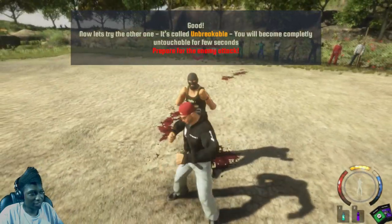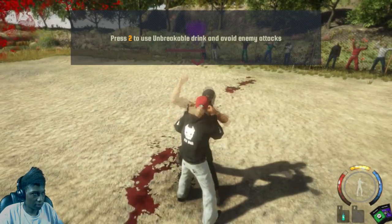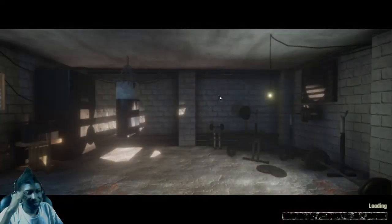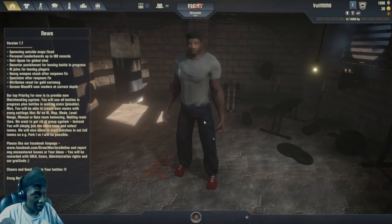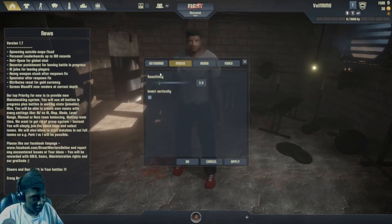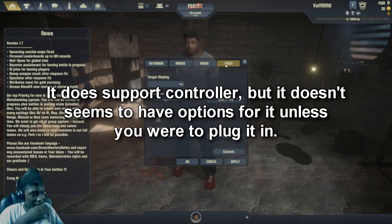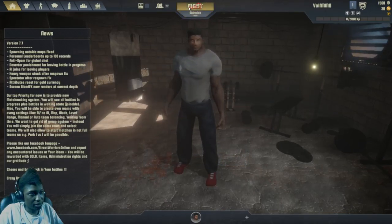Punch him in the face! So Unbreakable pretty much makes you unhittable — I don't know about that. It seems pretty all right. Let me check the settings — first I want to make sure there's no mic issue. This is pretty much everything you have to work with in your options. There is no controller support if you guys are wondering. You can switch monitors but that's about it — let's get into the actual game and see how it is.